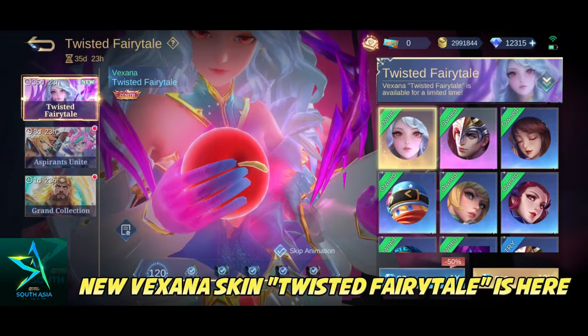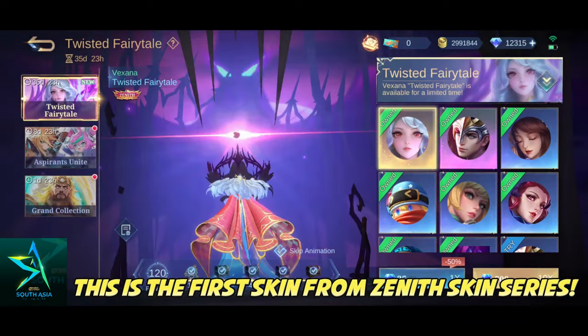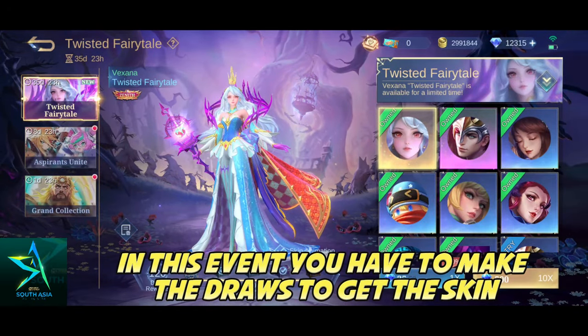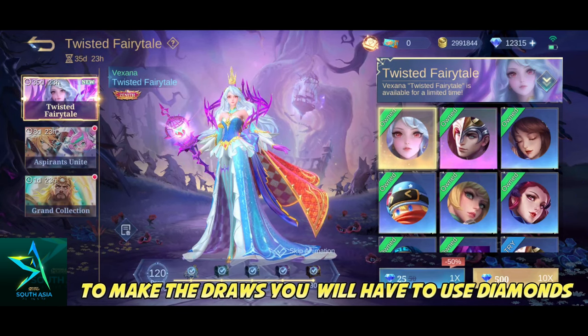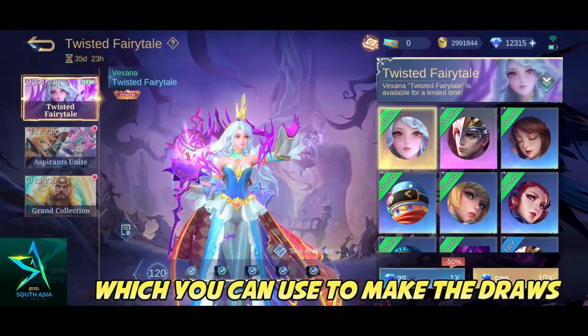What's up guys, the new Vexana skin 'Twisted Fairy Tale' is here. This is the first skin from the Zenith skin series. You can get this skin only from this event. In this event, you have to make draws to get the skin. As you do the draws, you will receive other skins as well. To make the draws, you will have to use diamonds. You will also get tokens from the draws, which you can use to make more draws.